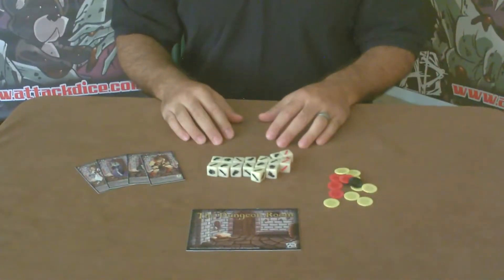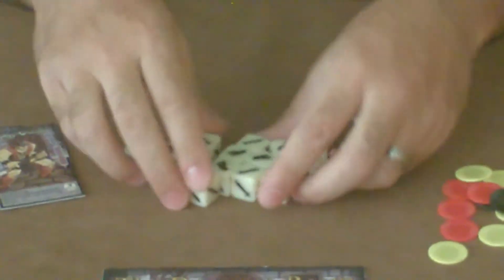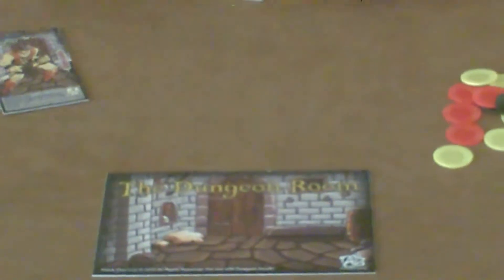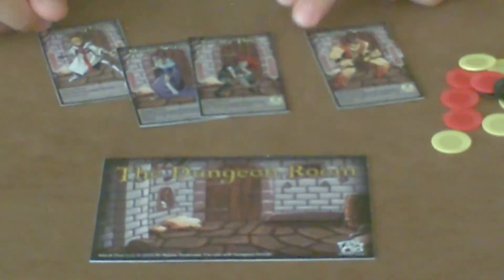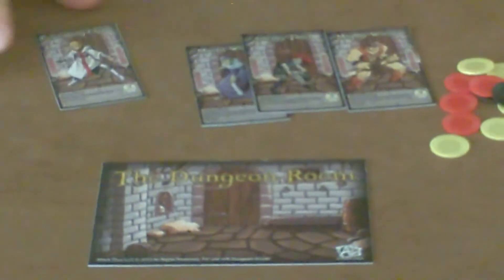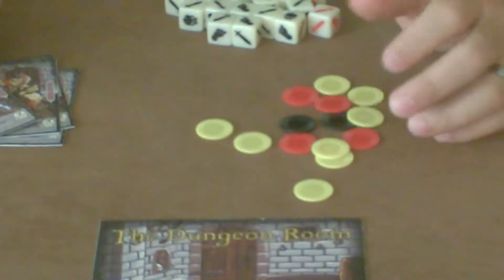To start off, I want to show you what the game comes with. First, it comes with 16 dice, shown right here. It comes with 4 adventurer cards: the Mighty Warrior, the Sneaky Thief, the Mystic Wizard, and the Crusading Cleric. And some playing tokens that represent gold and magical items.